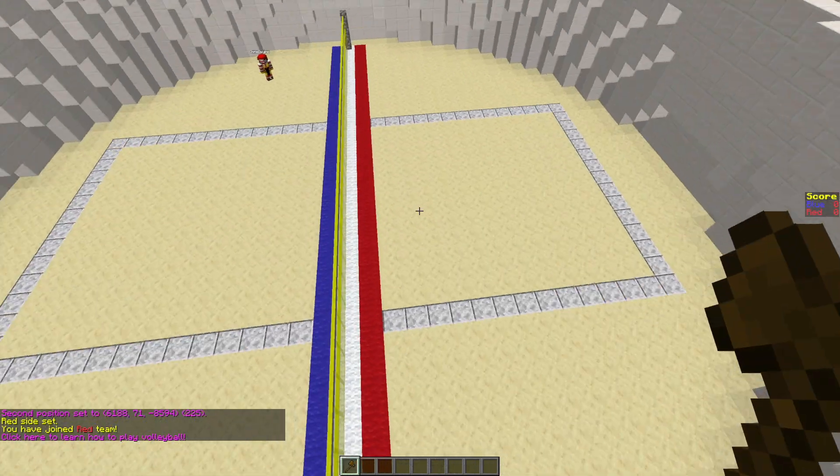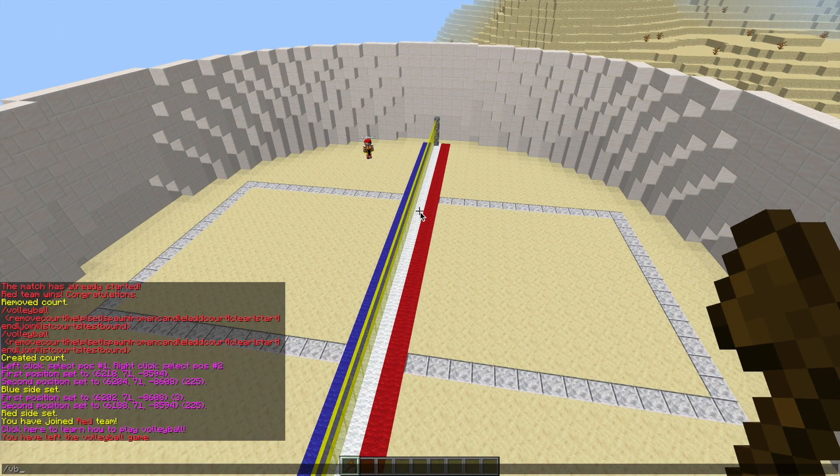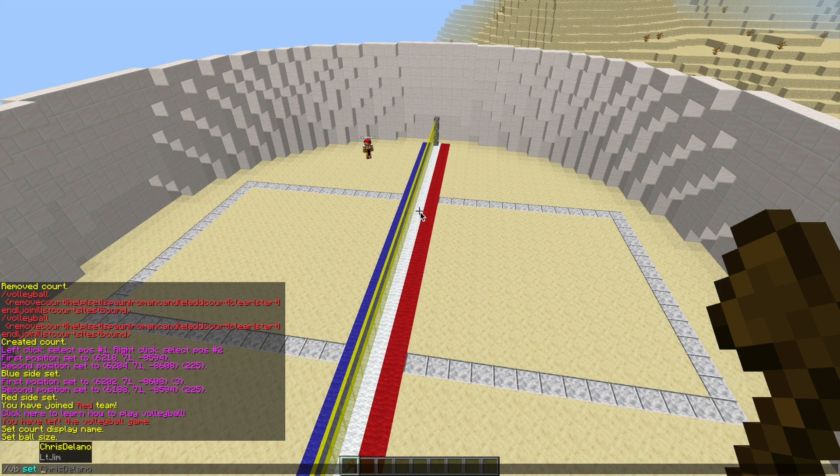That completes our two sections for the court. We can then do /VB set display name to make it look a bit nicer and change the name if we want to, though you don't have to. Then if we do /VB set ball size and the court name serverminer, we can change the size of the ball, which is a slime. The default is three, but you can make it smaller or bigger to your liking.